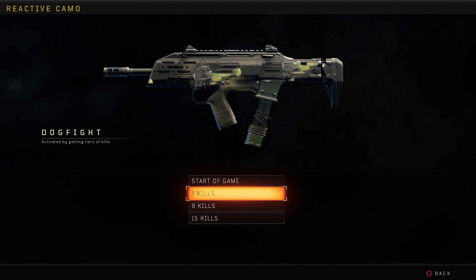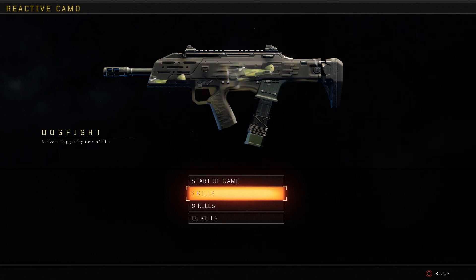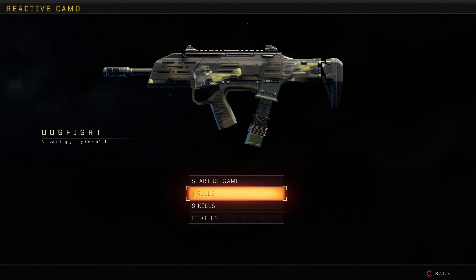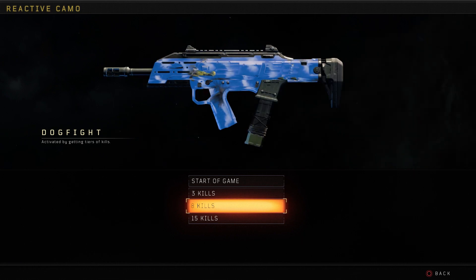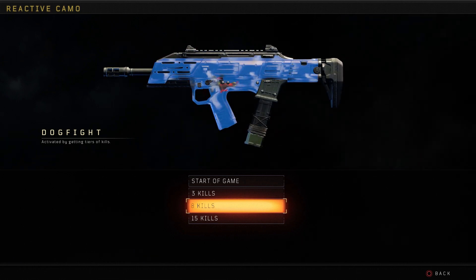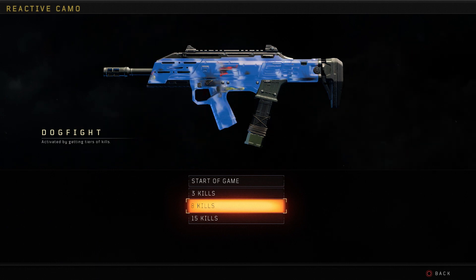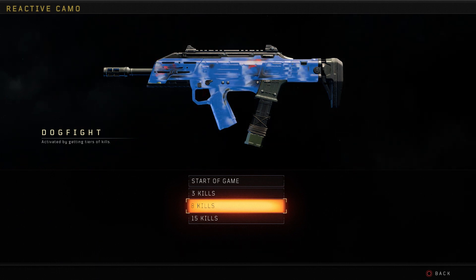After 3 kills we're going to see the change to this. As you can tell, the name dogfight is plane-themed here. I'm honestly loving this variant. At 8 kills — this is beautiful man. The blue with the clouds and a couple of planes in there as well. I love how they're animated. I really do love what Treyarch are doing with diamond camos and dark matter.